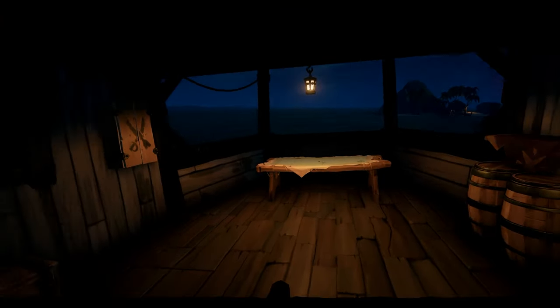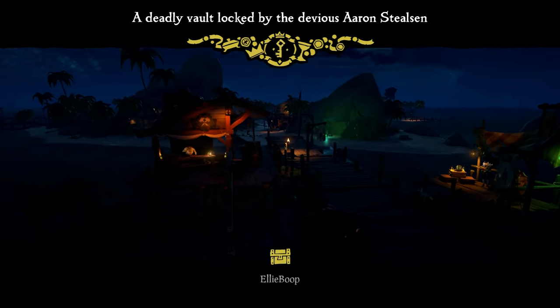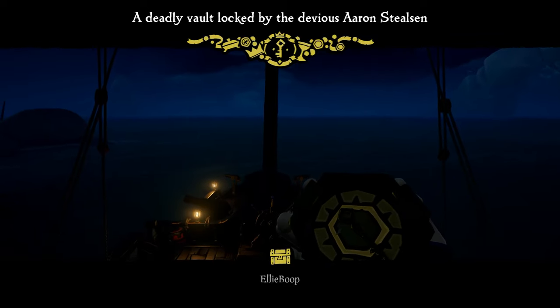You'll be given a compass which shows you where to head to find each fragment of the map, and this map will then show you the location of the key. The inscription on the key will tell you which island the vault key is for.